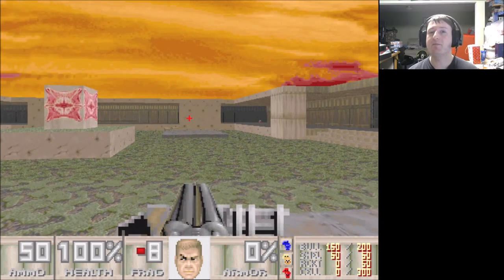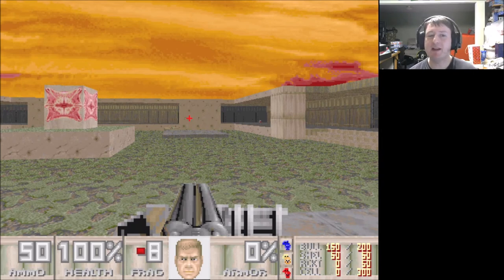Hopefully that explains a little bit about Dwango 5 Map 7, how it's played, and some of the common scenarios. Now when you're watching a game you'll be able to pick out some of these interesting plays from both players. Or maybe you're a Doom player who learned something from this and will start enjoying Dwango 5 Map 7.